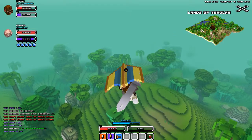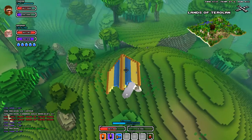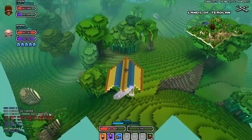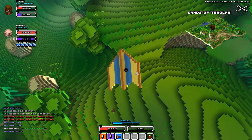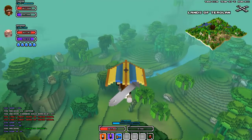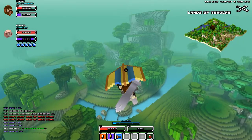It's only a few more chunk things away. Looks like a spike creature. Let's do this. Hang gliding through the Cube World.